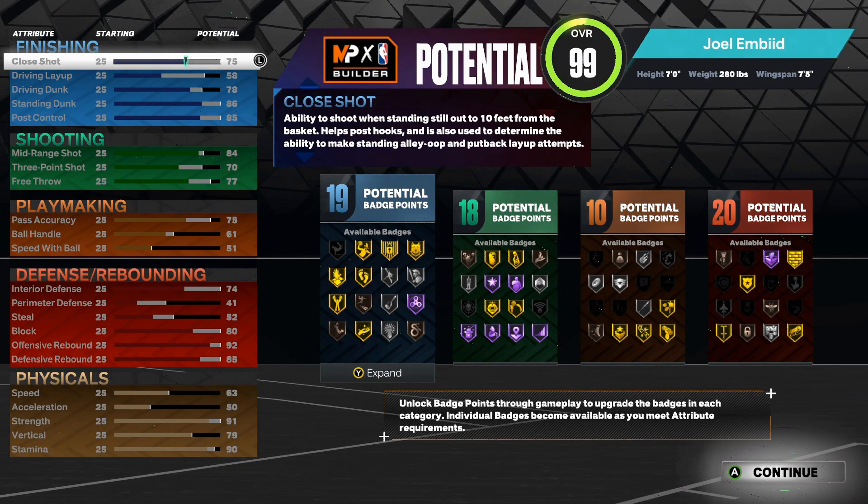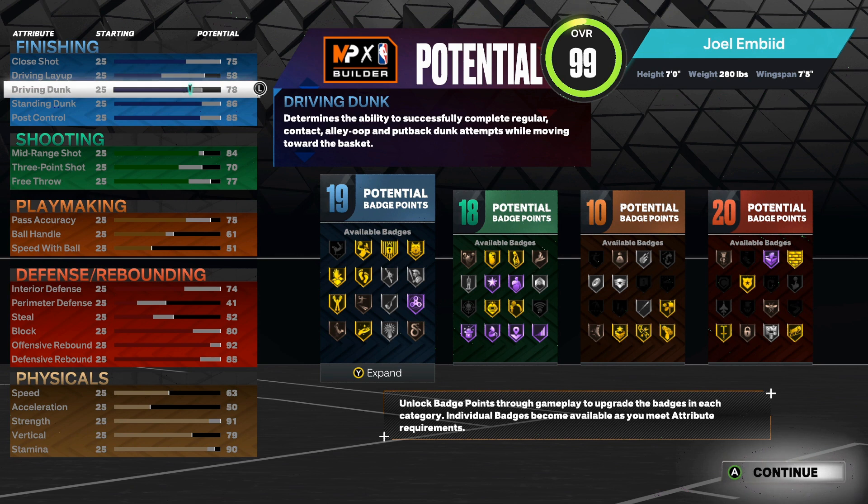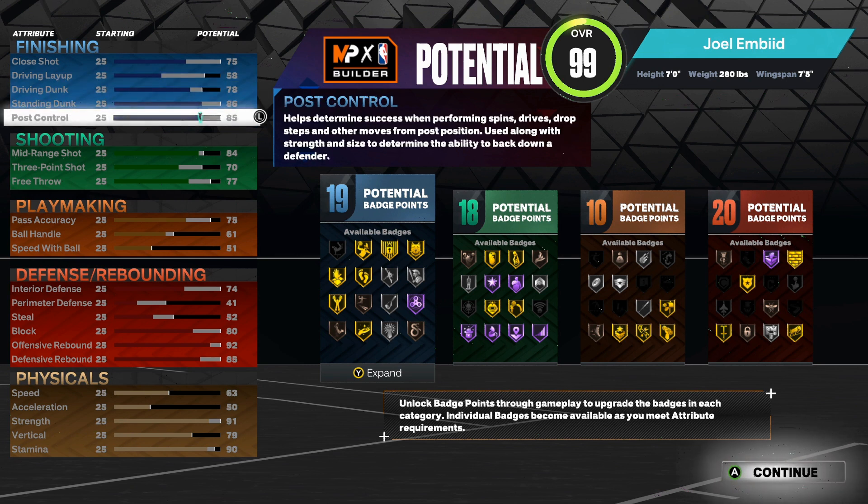Starting off we have the finishing attributes: a 75 close shot, a 58 driving layup, a 78 driving dunk, an 86 standing dunk, and an 85 post control. Post control is so, so important for this build.